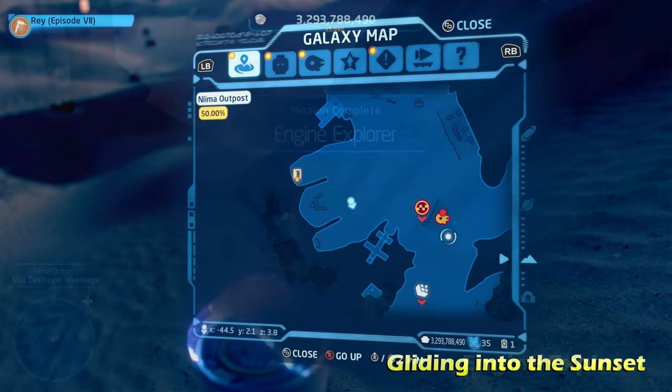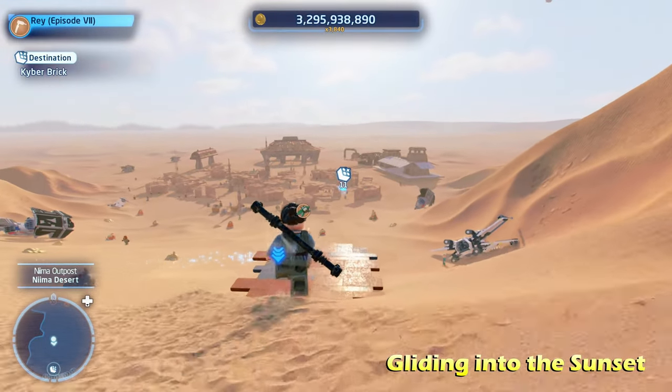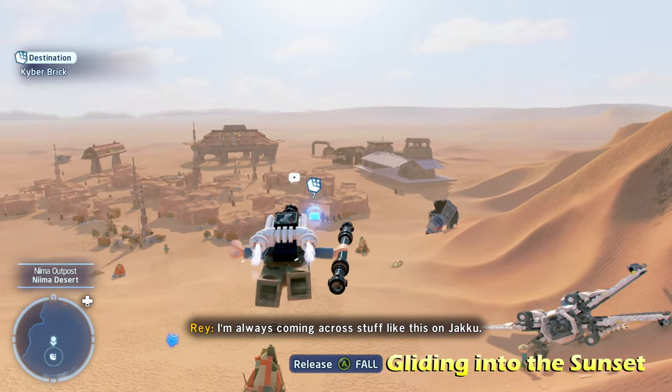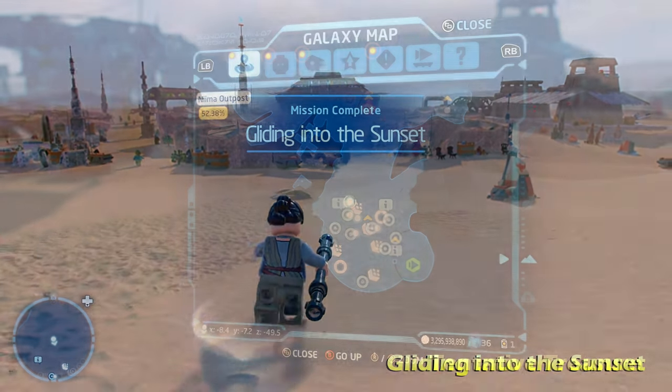Moving towards the south side of the map into the market area, this is going to be Gliding into the Sunset. Switch to a scavenger character's glider ability and go off this ramp and get the kyber brick for Gliding into the Sunset — even though it's not even a sunset when you're playing this planet.